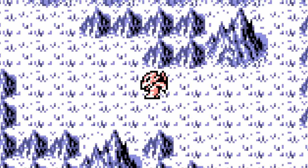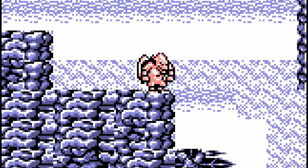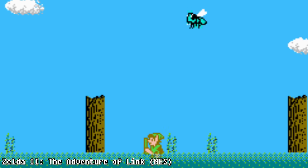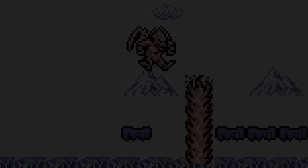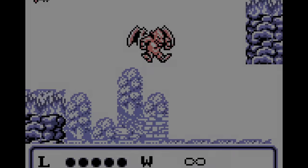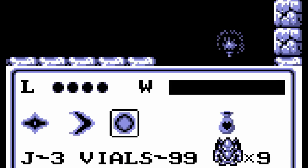Unlike Ghosts and Goblins, Gargoyle's Quest is not a linear action game. Instead, it's part action, part RPG, a bit like Zelda II: The Adventure of Link. The hero, Firebrand, can fly, but his ability is limited. As you progress through the game, you'll be able to upgrade your flight and jumping abilities, increase your maximum health, and gain new weapons that you can select from the pause menu. It has nothing to do with the Gargoyles cartoon released four years later by Disney.